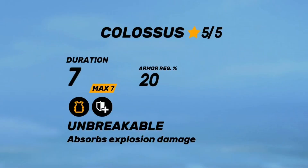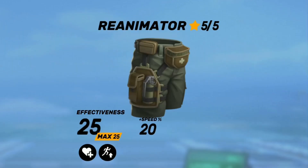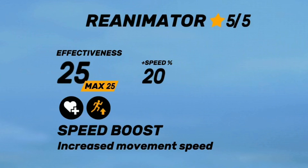Colossus absorbs damage from explosions and then restores your armor depending on the damage of the offensive consumable. And last but not least, you have Reanimator, which boosts the effectiveness of your healing consumables by 25% and also gives you a 20% speed boost.